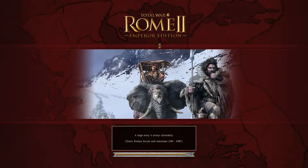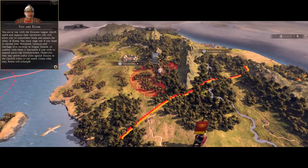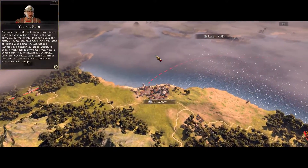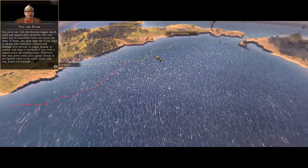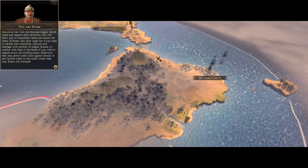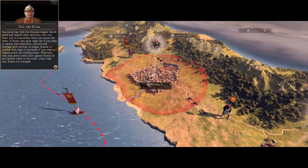I started doing these videos because I'm interested in producing content for Total War Warhammer when it comes out, so we're doing Rome to build up to that. I'm currently leaning towards doing Vampire Counts when the new game comes out. The in-game briefing confirms: this is the Etruscan League — march north, capture their territories, consolidate Italia. Syracuse and Carthage own territory in Magna Grecia, so conflict with them is inevitable if you wish to expand across the Mediterranean. Rome will triumph.